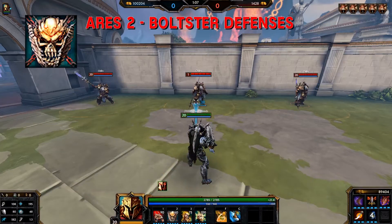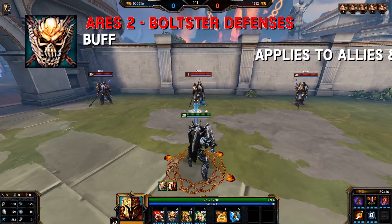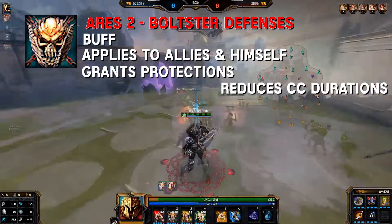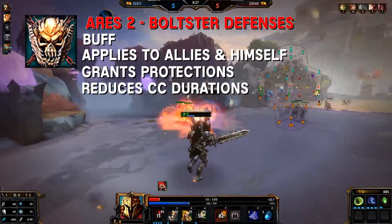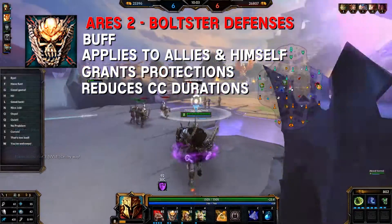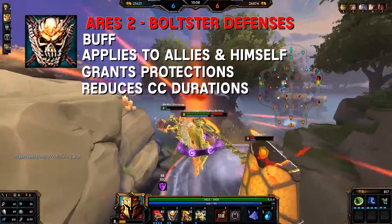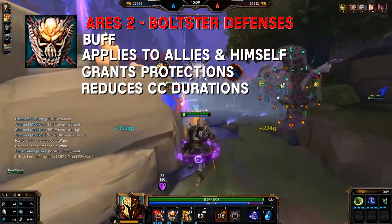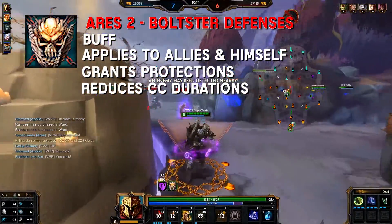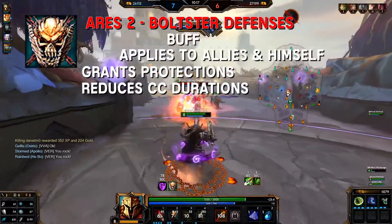Ares' second ability: Bolster Defenses. Ares 2 is a buff ability type — it applies to all nearby allies and himself. The buff grants protections and reduces crowd control durations. The cool thing with Ares 1 and 2 is that for every shackled enemy, the protection buffs are increased — one shackle per enemy. As for CC reduction, it only affects crowd control applied after activation. This ability is great to pop before fights, and I suggest using it whenever you're in a fight as well.